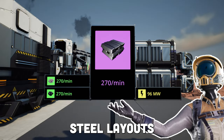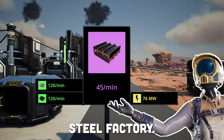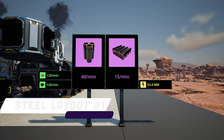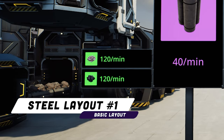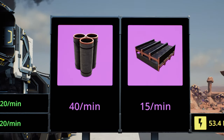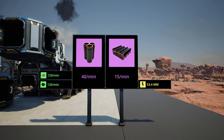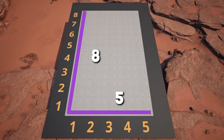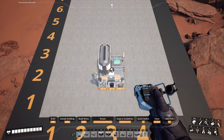Here are seven steel layouts everyone needs to know before starting their steel factory. The first basic steel layout takes in 120 iron ore per minute and 120 coal per minute, and produces 40 steel pipes per minute and 15 steel beams per minute. The entire layout takes around 53.4 megawatts of power to run.